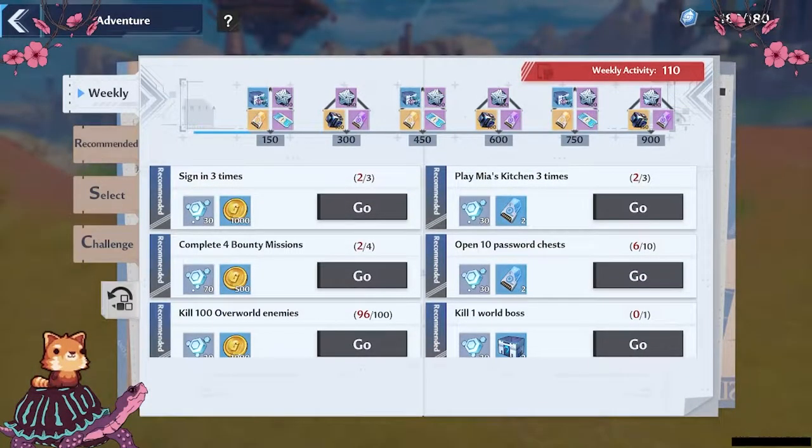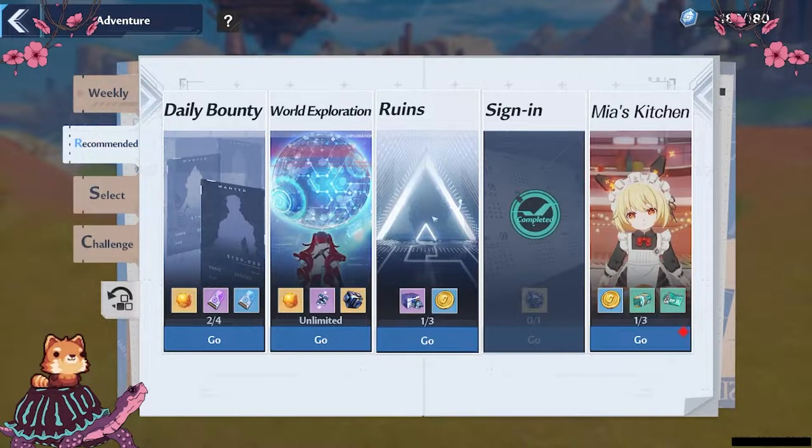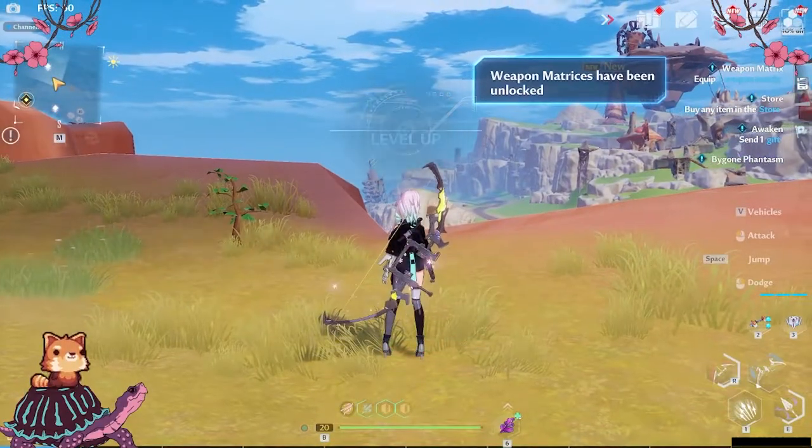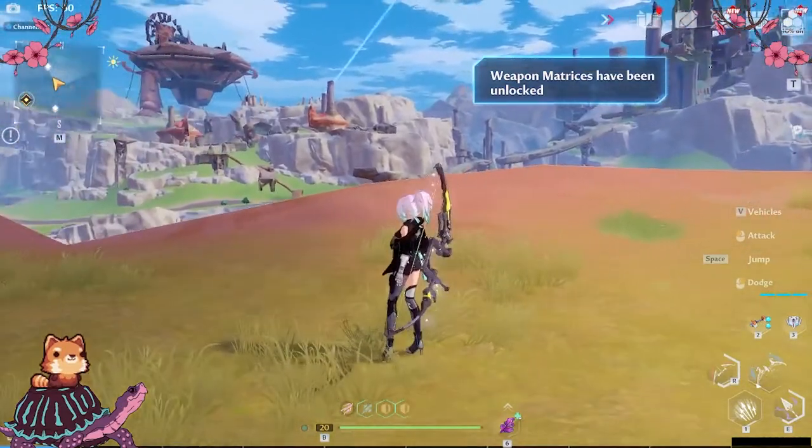There are a lot of systems that open up slowly in Tower Fantasy, such as PvP, the Awakening System, Cruise, and even your vehicles. So if you don't have access to what you want right away, it's probably because it's locked behind your level.